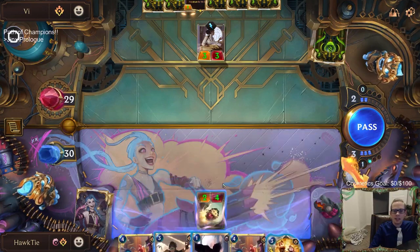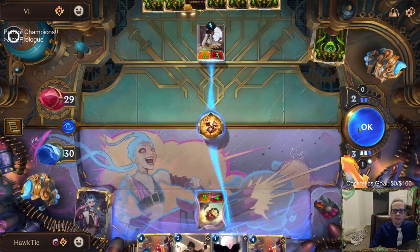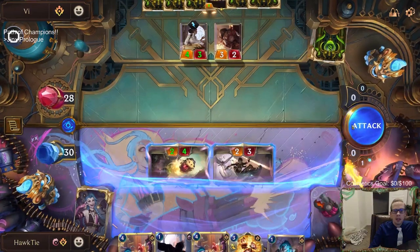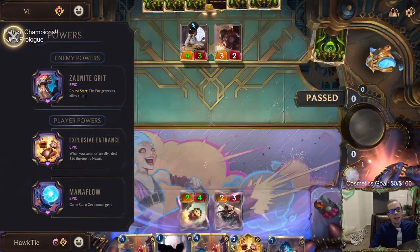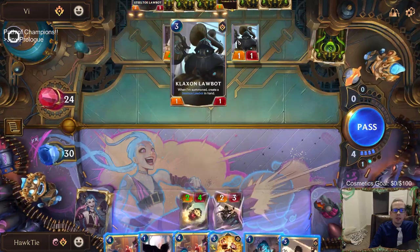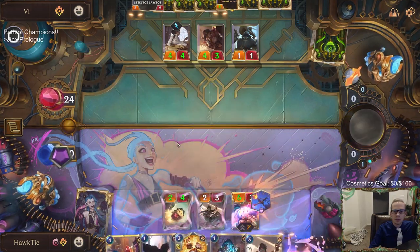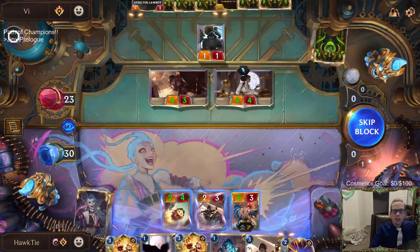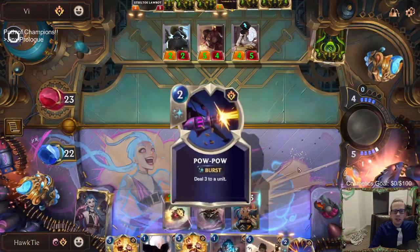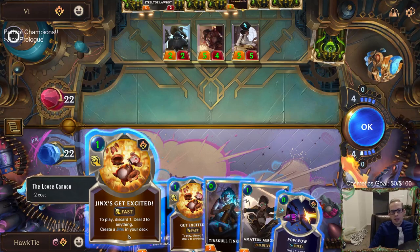That's scary - they're going to just keep growing this thing. The enemy grows all allies: when summoned create a Law Bot in hand, a one-mana three-two. We found Jinx - now we can use the Loose Cannon, take some damage, deal one to the enemy nexus, and reduce the cost of all cards by two. That's pretty awesome.